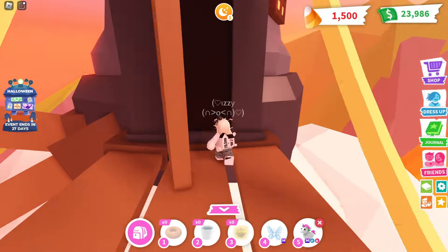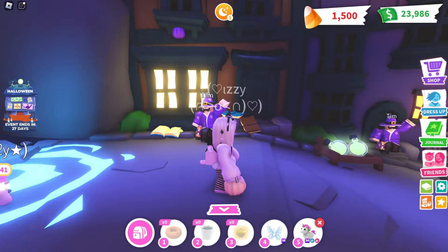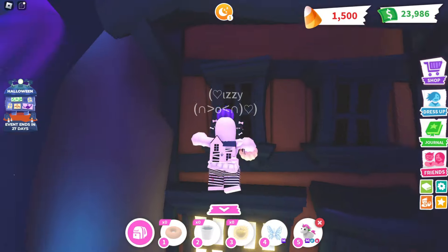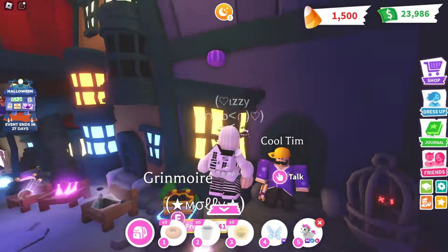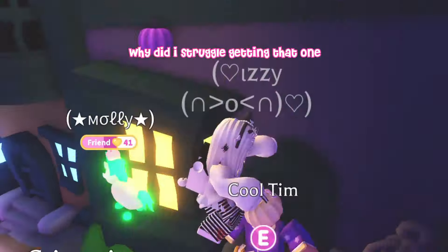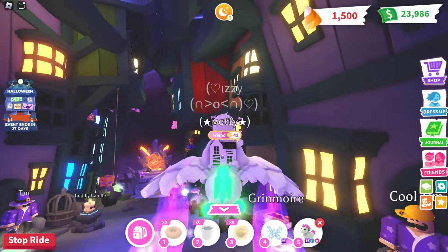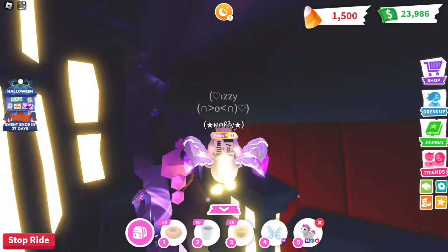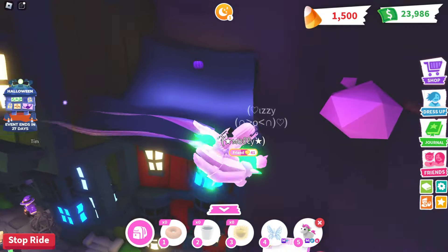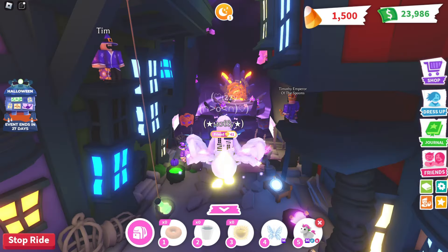Go inside of the sky castle because there are quite a few pumpkins in here. When you go in, the twelfth pumpkin is right here on your left. And then on your right is another pumpkin — this is the thirteenth pumpkin. For the fourteenth pumpkin, fly up to your right on this red building. And then the fifteenth pumpkin is right here on this little part of the roof.